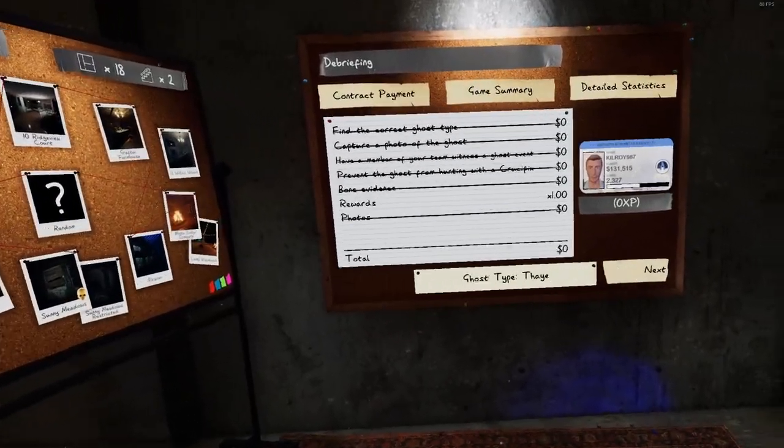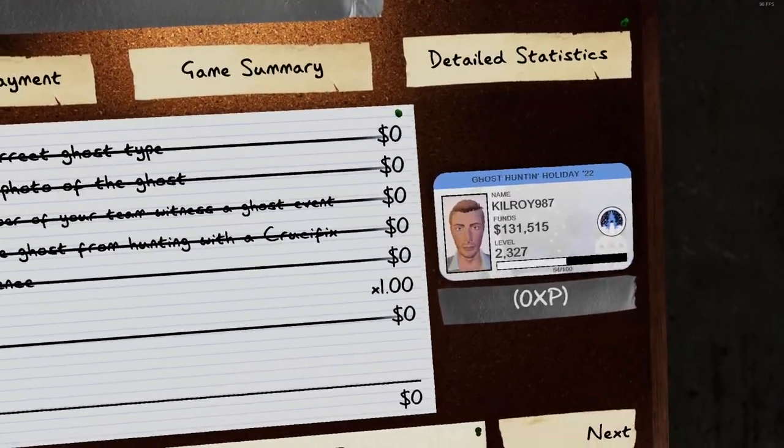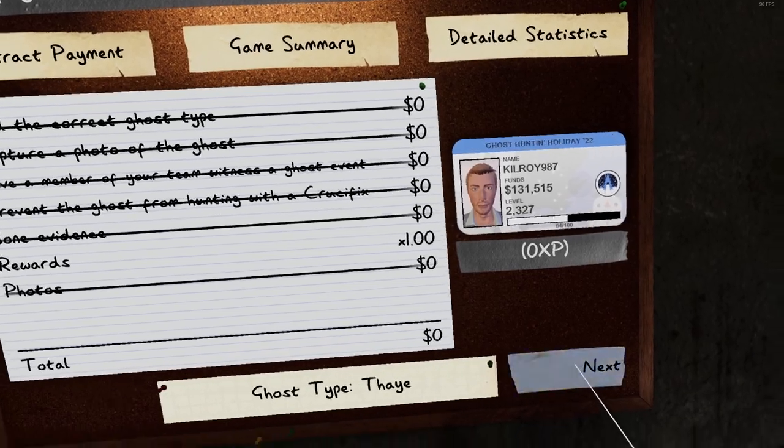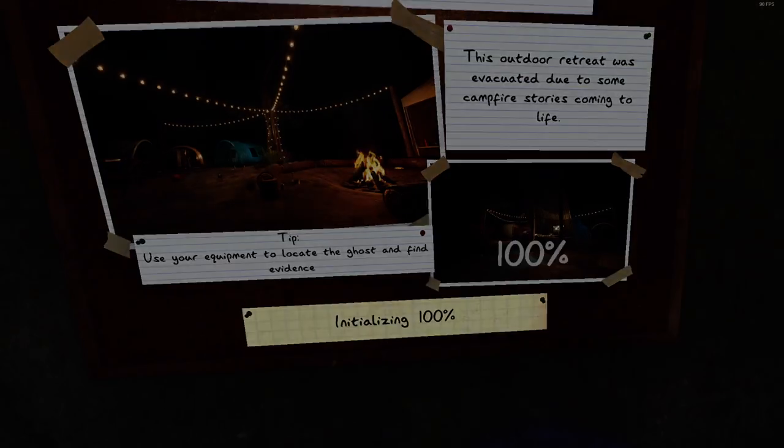It was a Thay. At least we're dealing with a normal speed ghost and they aren't specifically sped up. But how am I going to figure out the rest of them?